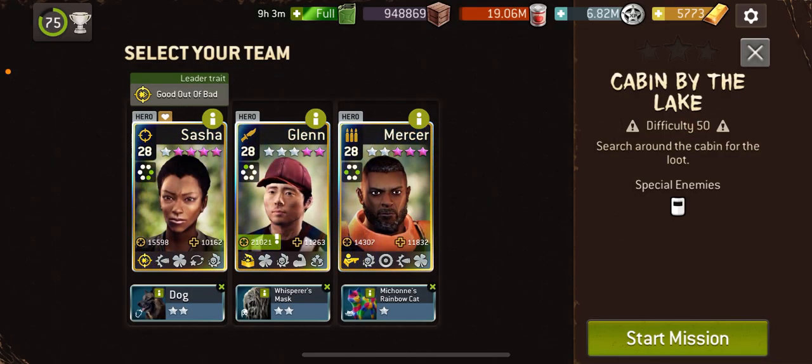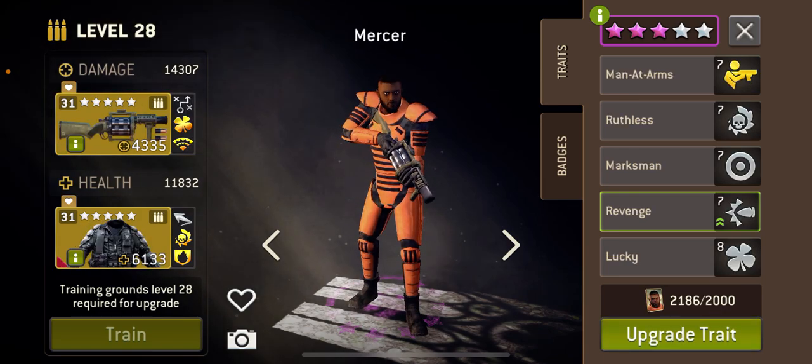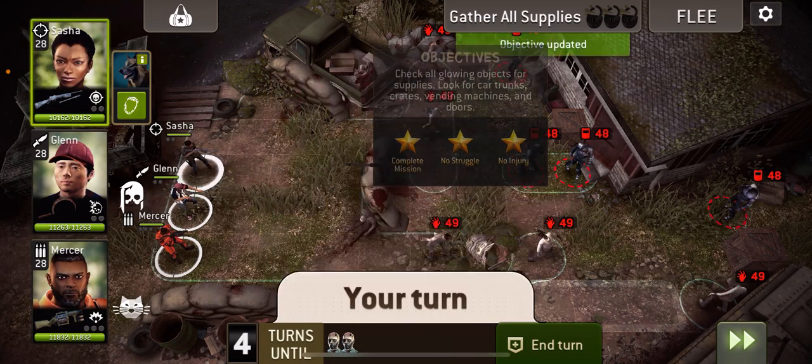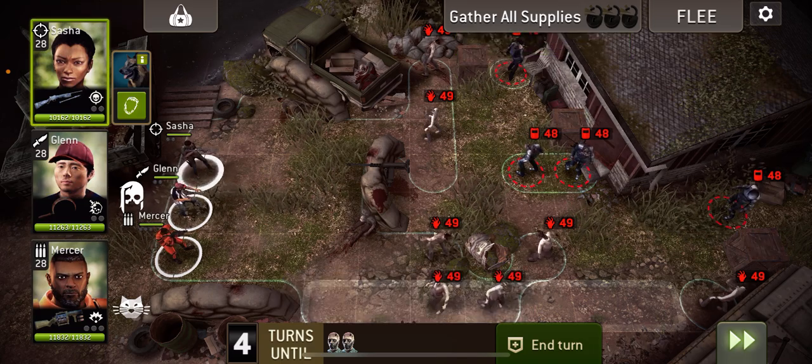Hi everyone and welcome to Cabin by the Lake at 50. I'm going to be using Sasha, Pizza Glen, and Mercer. The idea being that hopefully I can get Mercer charged up pretty quickly at the start and then just use Glen to open up the various crates and get to the exit.